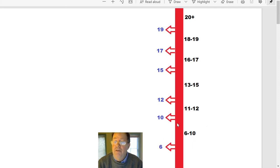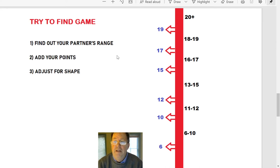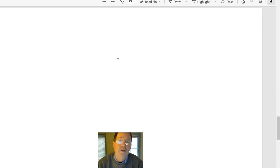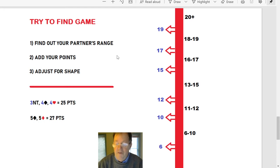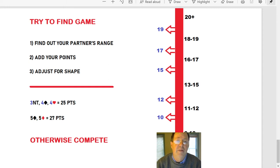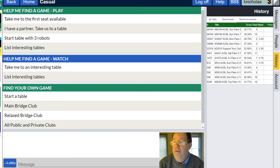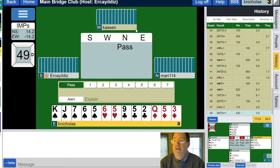Here's my very quick bridge lesson: point ranges. Six to ten, ten to twelve, twelve to fifteen, thirteen to fifteen. You're looking for point ranges, trying to find a game. Figure out your partner's point range by their bidding, add your points, and adjust for shape. Once you find a fit and have enough for game, go for it — otherwise, get in there and compete. Let's jump in and find a table.